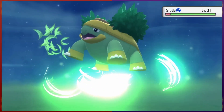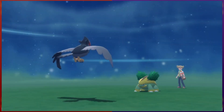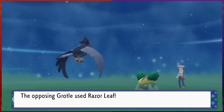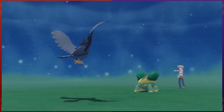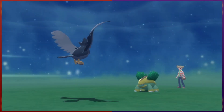Next up is Barry's Grottle. Skwoop's at quite the disadvantage, so I swap it for Pico. Pico's Intimidate weakens Grottle's physical attack. Then we take a small bit of damage from Razor Leaf before firing off an Aerial Ace, which does massive damage, but doesn't quite get the KO. It uses Bite, but thanks to Intimidate, there's nothing to worry about, allowing us to finish it off with a quick attack.